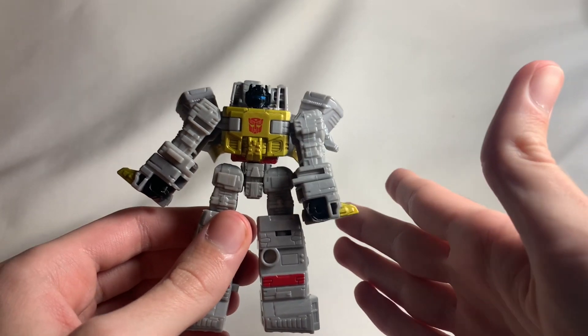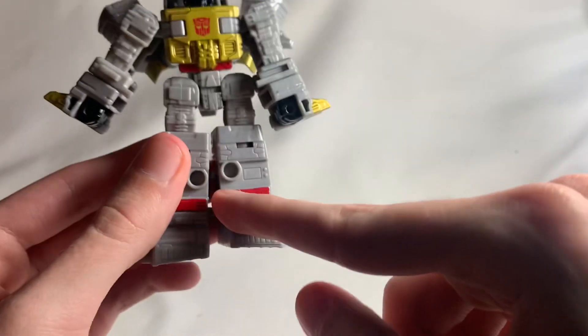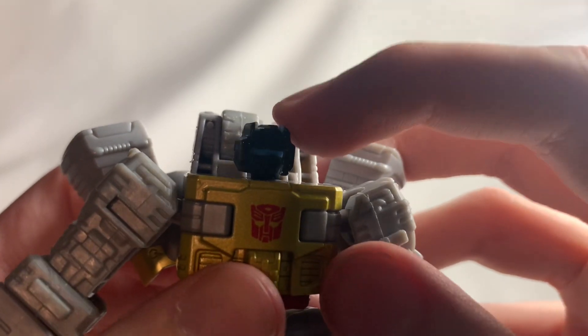Even if you want to try to get him into a somewhat good pose, it always looks terrible — it literally looks like a really shitty Roblox skin when you're trying to pose this guy. That's why I actually prefer him in dinosaur mode, which doesn't look that bad. But when we transform him, you'll see what I mean with these legs. Let's take a look at the paint.